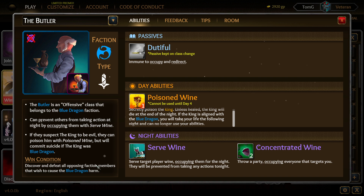The Butler's goal is to defeat all opposing faction members that wish to cause the Blue Dragon harm. Their night abilities include Poison Wine — which typically poisons the King unless they were healed — and Serve Wine, which occupies a player for the night and prevents them from taking action.